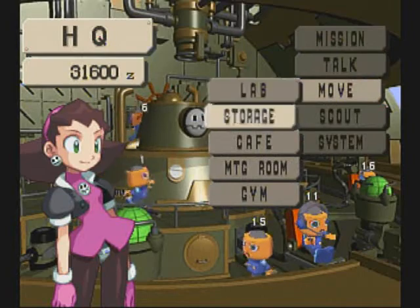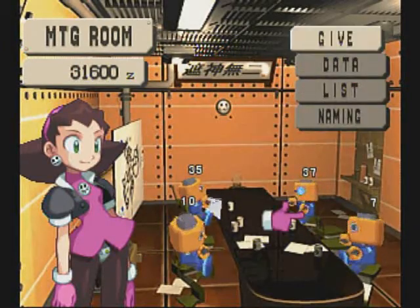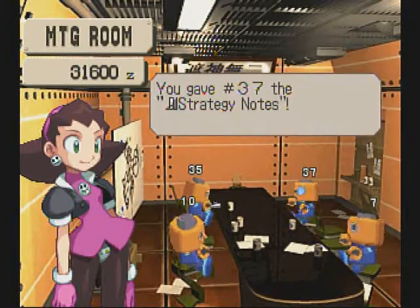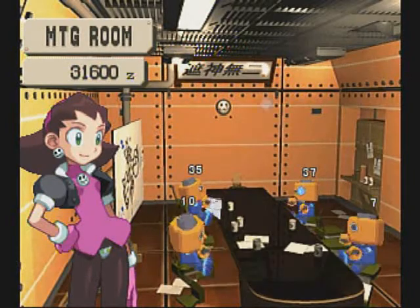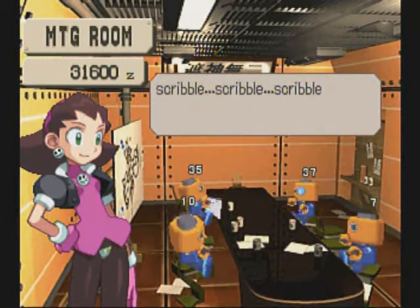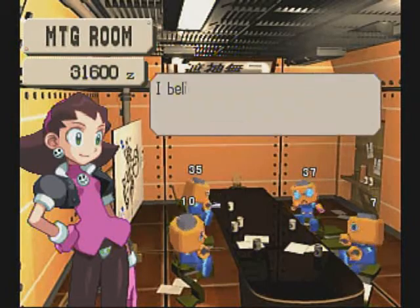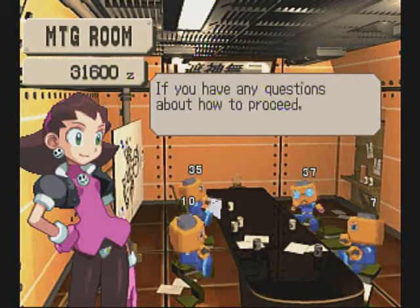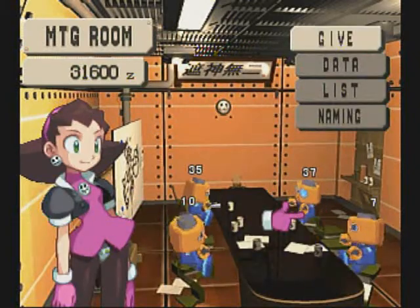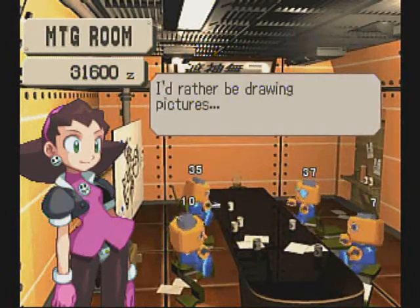Before we go, let's go to the meeting room. A lot of the Servbots' hidden skills are actually uncovered by raising their brains, and sometimes their attack or speed. But there are a few Servbots that you actually have to give items. This is one such Servbot — he unlocks the strategy skill, which basically means he gives you advice. I know how to play the game, so he's useless to me. I like talking to number 35 here, because Tron gets mad at him and he runs away crying.